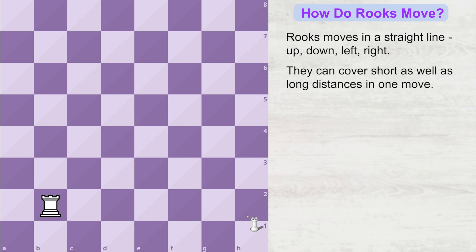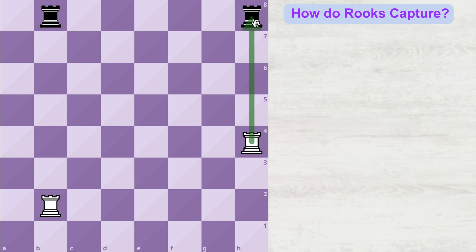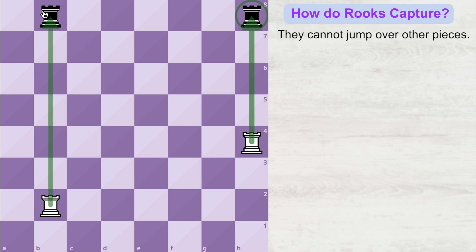Now let's see some more capturing moves of the rook. It is white's turn to move. White has the option of capturing the opponent's rook here, or capturing this opponent's rook over there. White can decide to capture either one of the rooks.